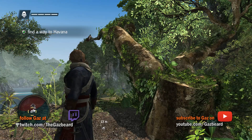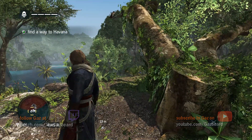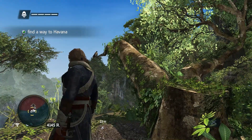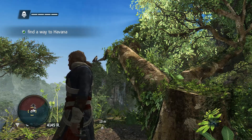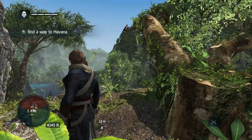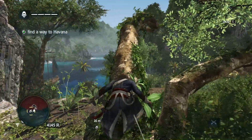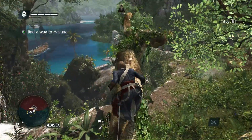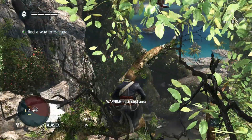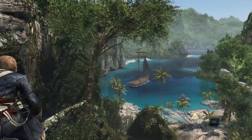Hello, ladies and gentlemen, and welcome back to Assassin's Creed with the Gasbeard. We're on the starter island, we're about to go down to the beach and get ourselves a boat. First of all, we've got to climb that tree to where that eagle is — actually looks more like a hawk than an eagle — and do the synchronisation with the viewpoint. We've got a warning that we're in a restricted area, so let's do the synchronisation first.